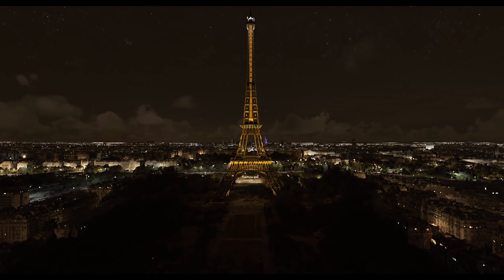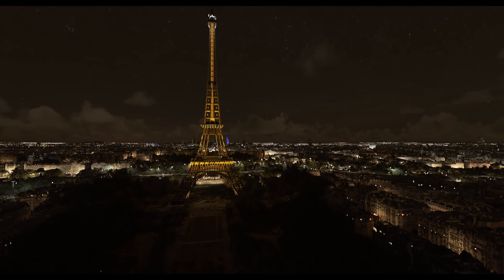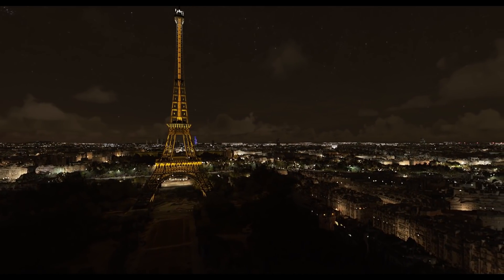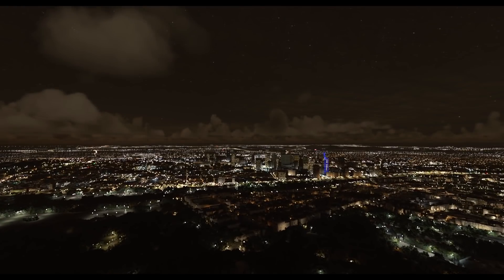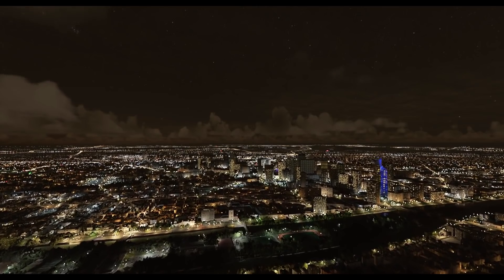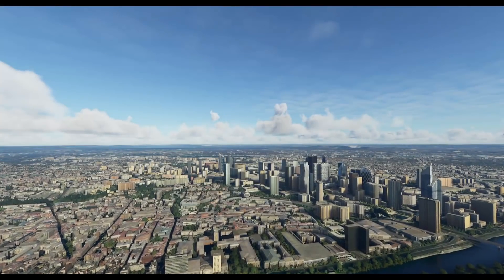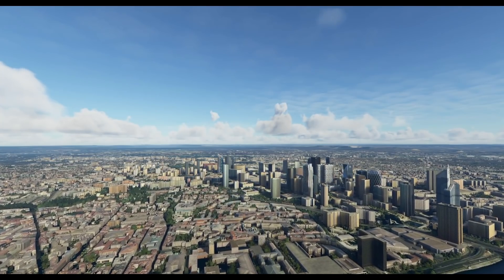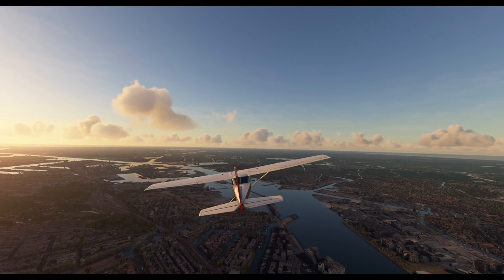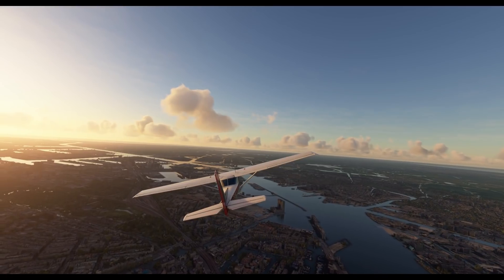This World Update is really amazing. Now sure it has its flaws and I'll get into that later, but if you download the package you get two 3D photogrammetry cities — both major cities: Paris and Amsterdam. Paris is looking very nice, and Amsterdam is one of my favourite cities to fly in. That approach is always amazing, it's such a pretty place. The photogrammetry doesn't seem to be as FPS-reducing as London, and it seems to be pretty smooth, which is always nice.